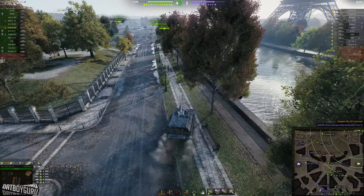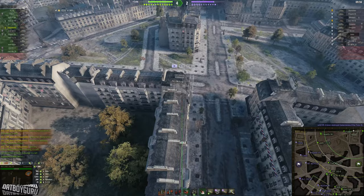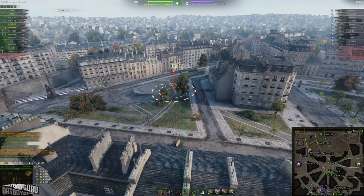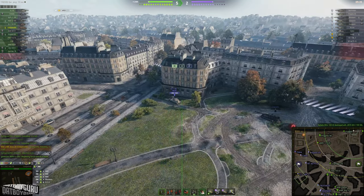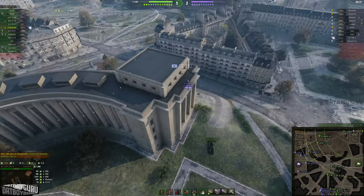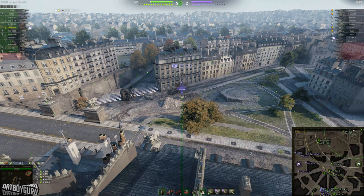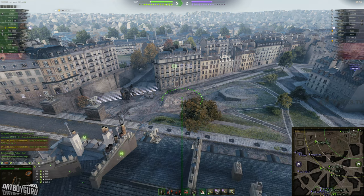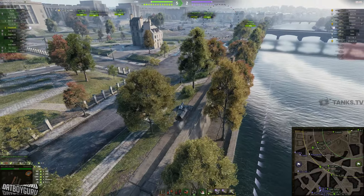You need to stop whatever you're doing about 10 to 13 seconds before you fully reload. Use 13 seconds if you are driving away and need to turn your artillery around, and 10 seconds if you're moving toward your target. It takes a long time to swing your gun, aim, and click your target. As soon as my reload timer hits 13 seconds, I'm already swinging my gun and picking targets so I can fire the instant I'm fully reloaded.